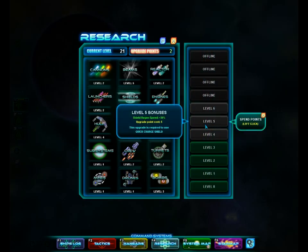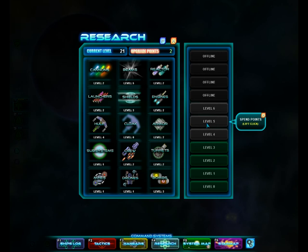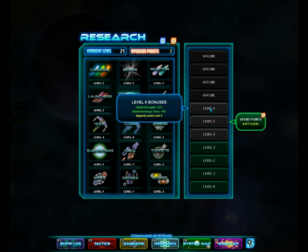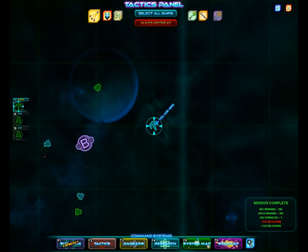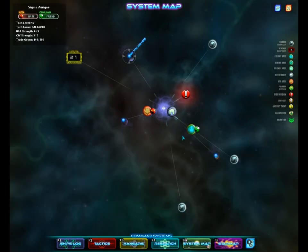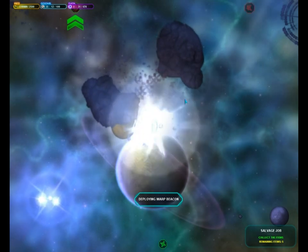I want to upgrade shields to here. If I can upgrade shields here, we are in really good shape. The next few points I get are going straight into shields — I think they will be well spent. We could do this mission, I don't see a reason not to. Might as well get as much res as we can get our hands on for now.